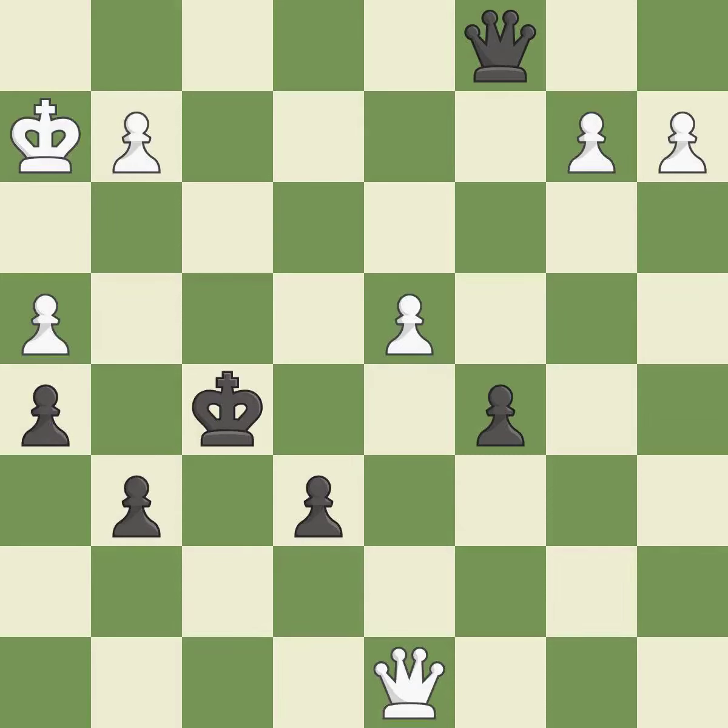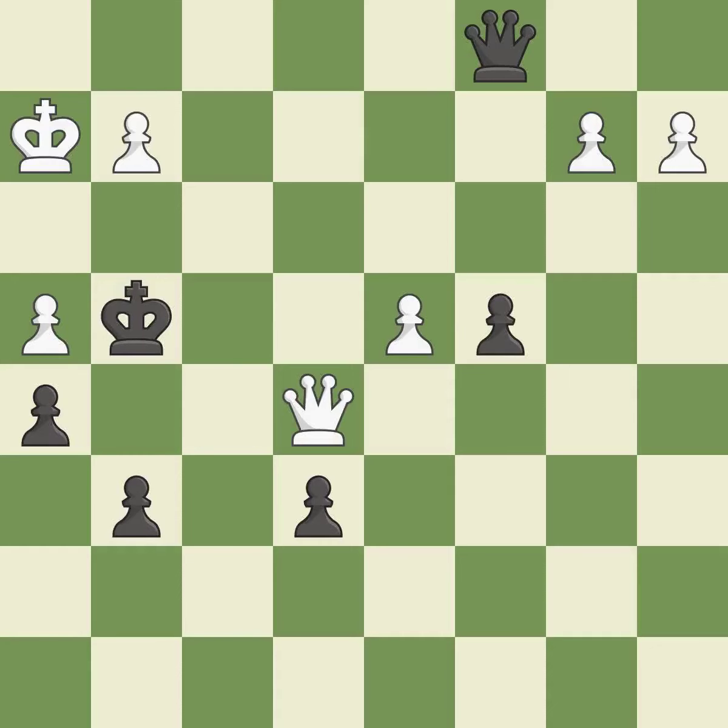This overlooks a better way to evade the check from the opposing queen — it is an inaccuracy. This pins a pawn, which restricts its mobility — it is best. This move puts the pawn on a safer square — it is excellent. That's what I would have recommended — it is best. This evades the check from the queen; it is forced. This makes a passed pawn, meaning no opposing pawn can challenge it on its way to promotion — it is best.